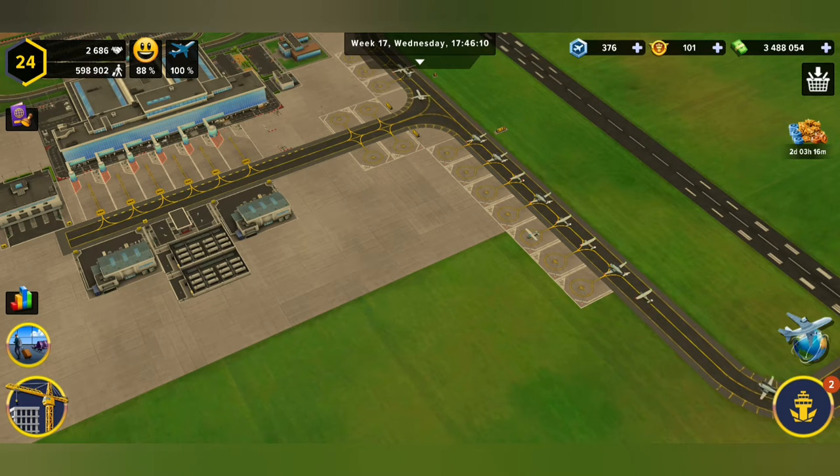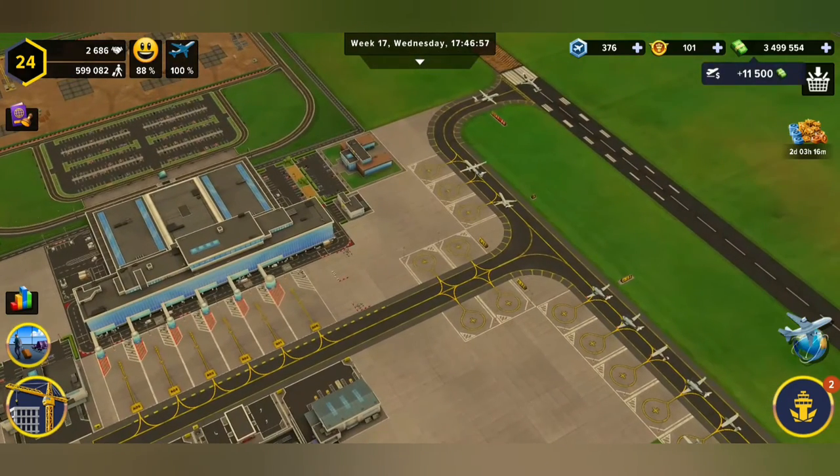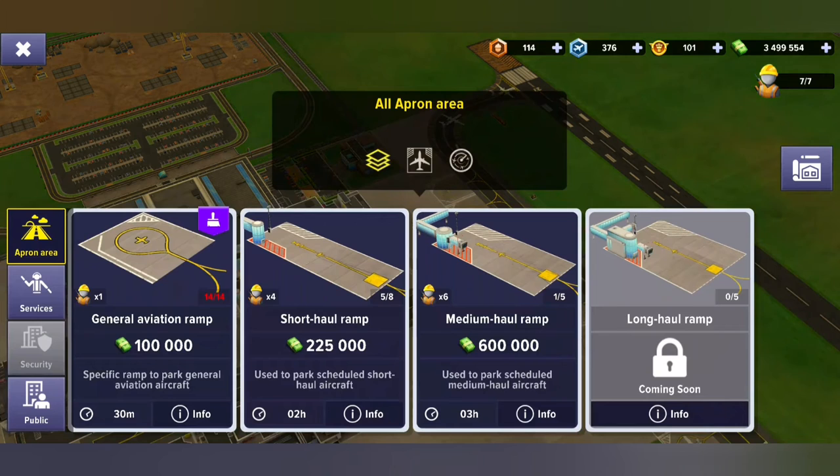Hello everyone and welcome back, this is Trizus Max from 2Lions Gaming. Thank you so much for joining us today. We quickly want to answer a question: where do I get my ATC tower, or how do I build it? To answer that question, first we have to go into our outside buildings menu.